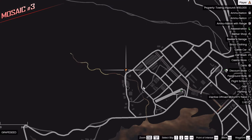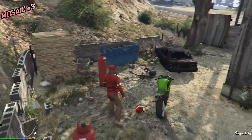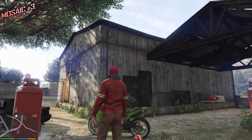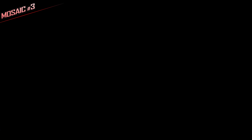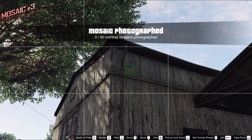This right here is Grape Seat. In Grape Seat we have an abandoned house with a bunch of red fuel canisters. We have a sign over there in the distance and this Monkey Mosaic matches my bike — very nice detail. Let's take a picture. Picture taken — 3 out of 50.